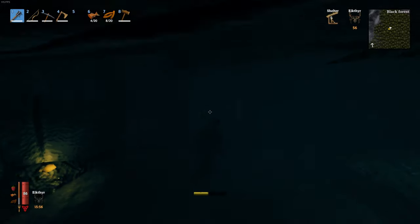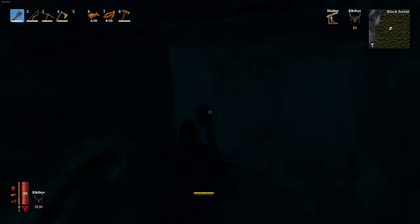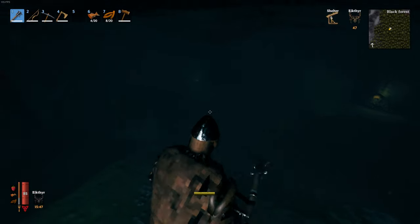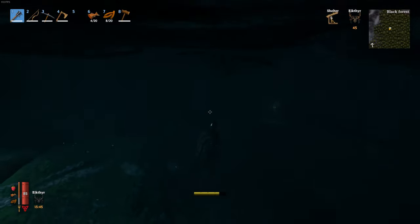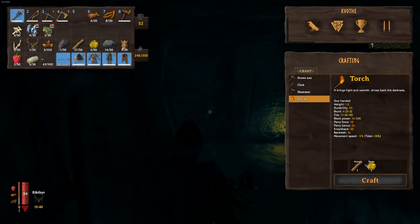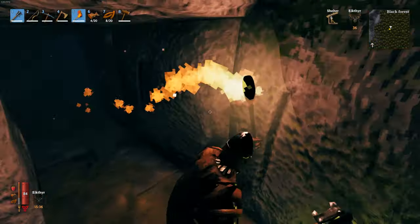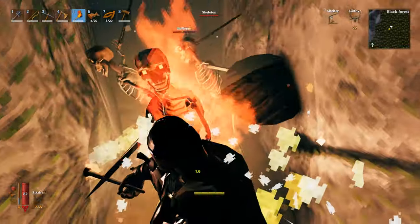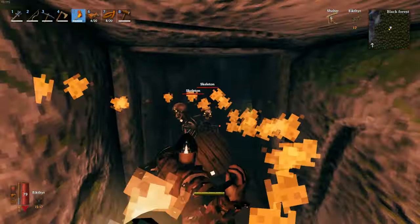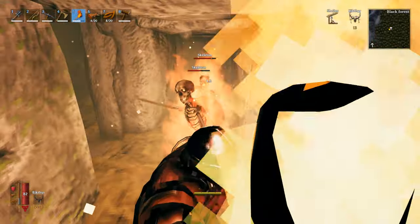A tip for when you're in the dungeon and you're taking a little bit too much damage: what you can do is kite the mobs back to the entrance and sit here — the mobs can't actually hit you. Now the archers can shoot you, but you know, you can't have it always. Also, crafting torches — the torches are actually a pretty good way of dealing with mobs early on. If you swing the actual torch, you can see you've set them on fire, and then you can run back to the entrance. Set them on fire, run away, and you can progress through like that.